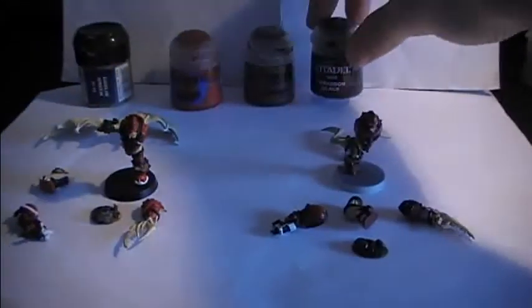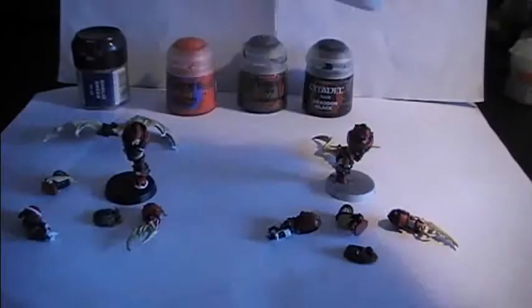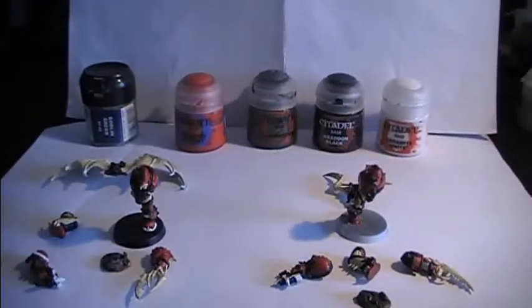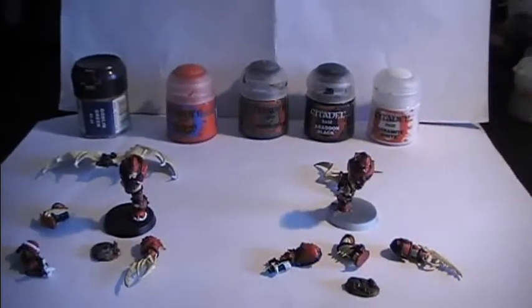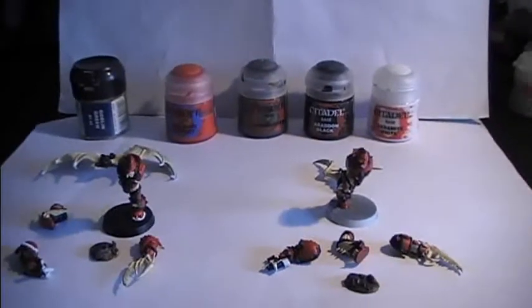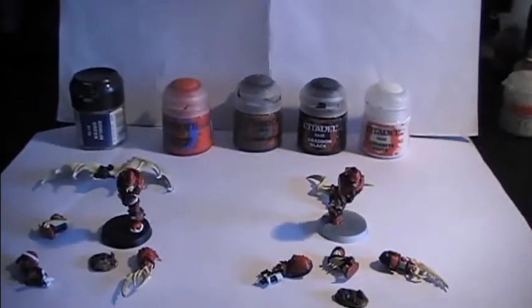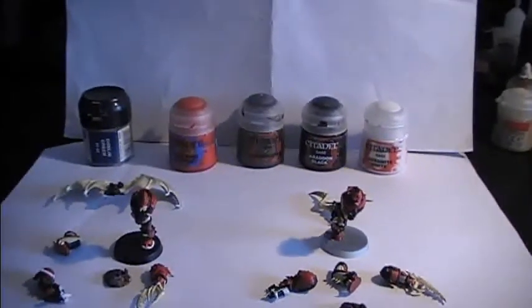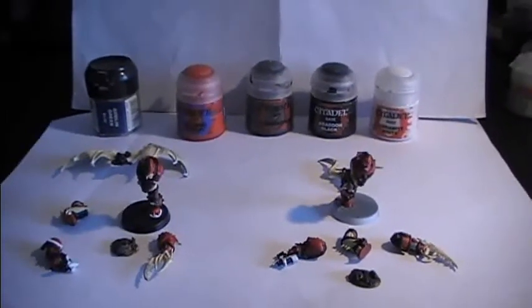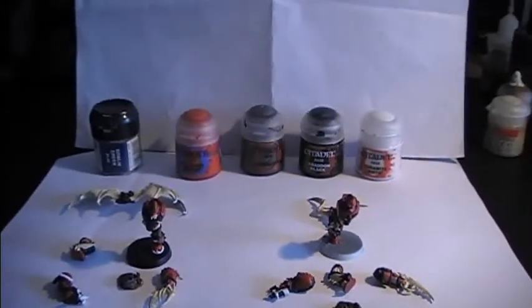Then we come to the last part — the pistols and weapons. There are some areas left unpainted, and looking through old images those parts should be painted in black, so I'll be using Abaddon Black again and then highlighting the edges with Ceramite White. So to summarize Step 2: Goblin Green for eye lenses, Evil Sun Scarlet for the wings' outer areas, Leadbelcher dry brush on backpacks and armor joints, Iron Breaker dry brush on trimmings, and Abaddon Black with Ceramite White edge highlighting on the weapons. See you all in the next step.